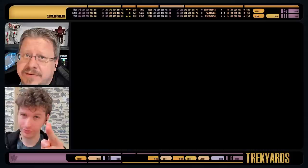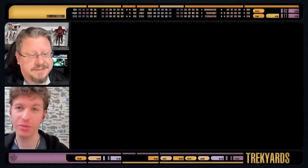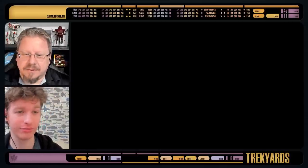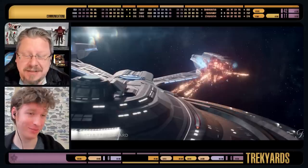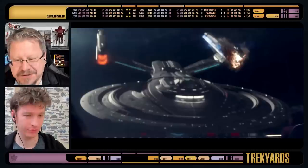Welcome back everybody, this is Trek Yards. We've got a ship — and it's kind of early. What happens to it in the trailer for Star Trek Picard Season 3? Well, many things. In this video we see a new ship that gets some cell damage, and then we see Picard hang his head in shame, like 'oh no, what have I done?' I was excited to get new designs.